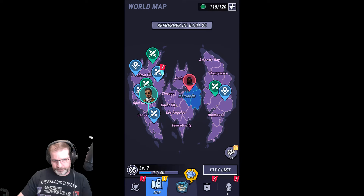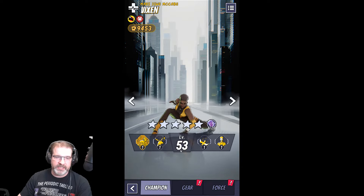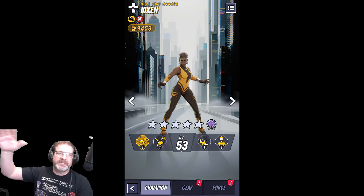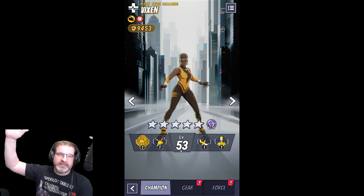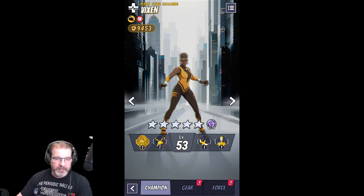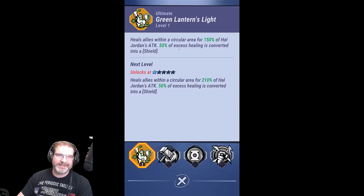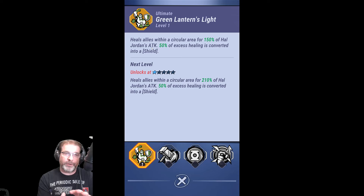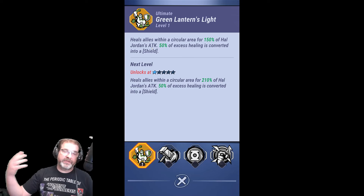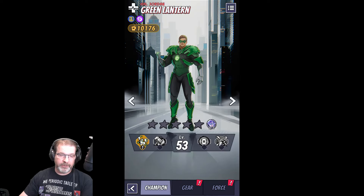Let's talk about heroes and go to our roster — so much has changed. We have two new characters. One of them is Vixen, a great support character that increases attack. She's like Batgirl, but instead of crit up, she gives attack up, which is great. When you look at characters like Green Lantern, his healing is now based off his attack, whereas in the landscape version it was based on HP. So having Vixen there to increase the attack of your team is going to help boost his healing.